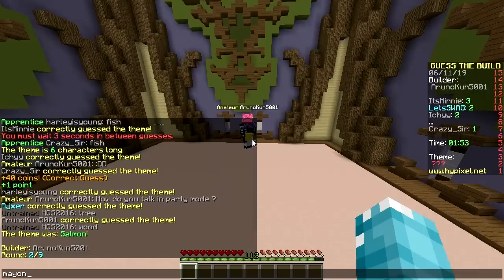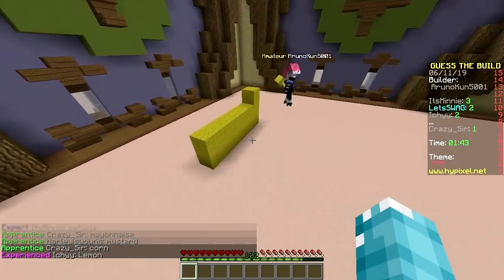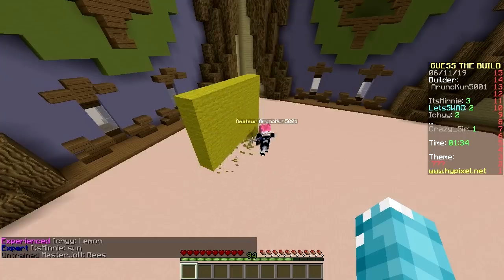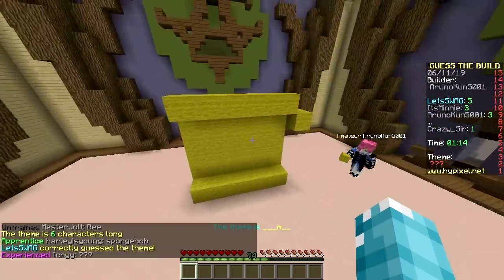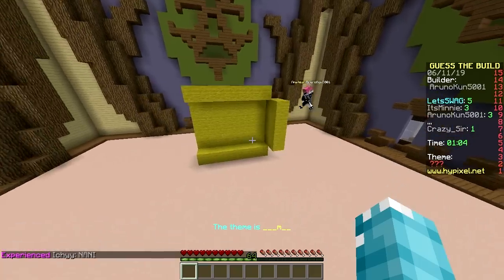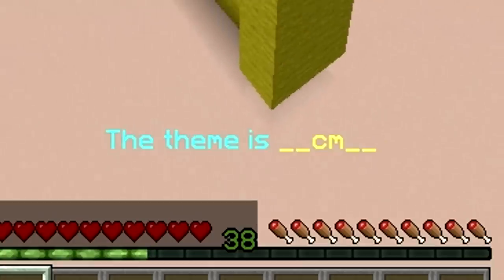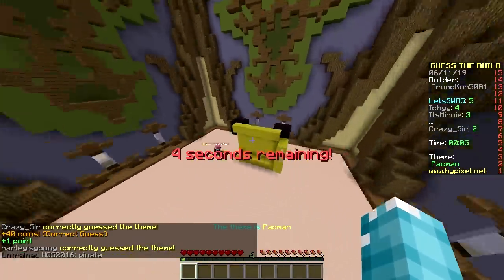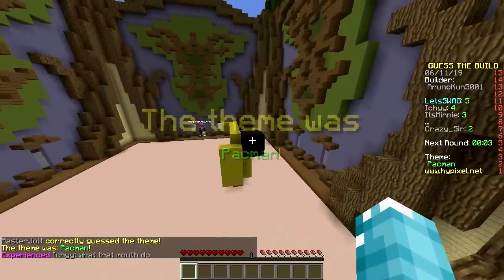Second one, arunokun - yellow. Mayonnaise? Corn? A yellow wall? Other fruits - banana and lemon already done. The sun? Bees? He removed the bottom one - Spongebob? Some kind of screen? Black stuff - a fish? The dude from Adventure Time? Pac-Man! That's not what Pac-Man looks like - it's supposed to be a circle with a slice taken out.